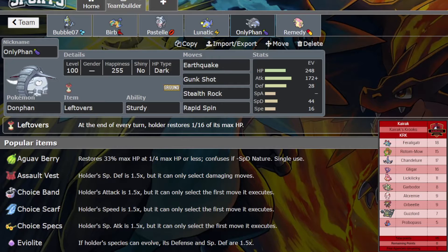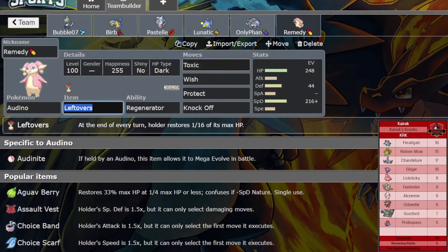Donphan: 172 Adamant to OHKO Alcremie and OHKO offensive Rotom. 248 HP and 28 defense to take two hits from Feraligatr. 44 special defense to take two Leaf Storms from Rotom, and 16 speed for speed creeping. Earthquake and Gunk Shot are the two main moves, plus Stealth Rock and Rapid Spin for hazards.